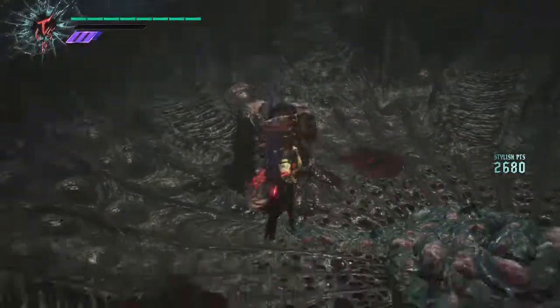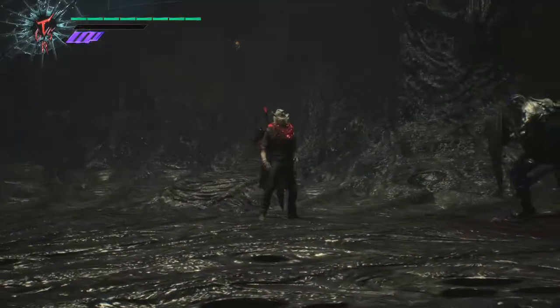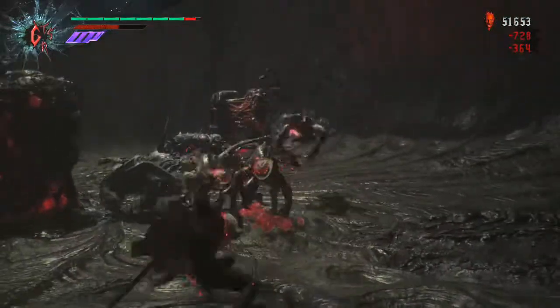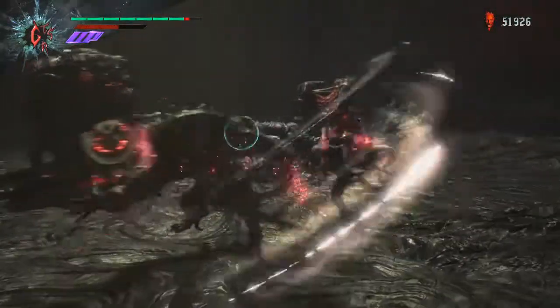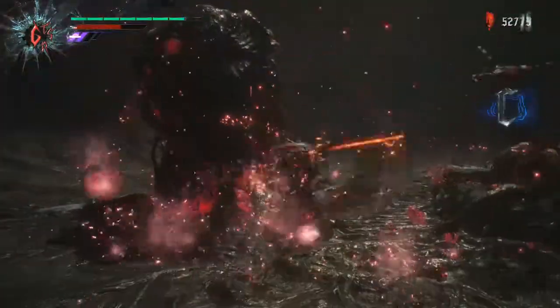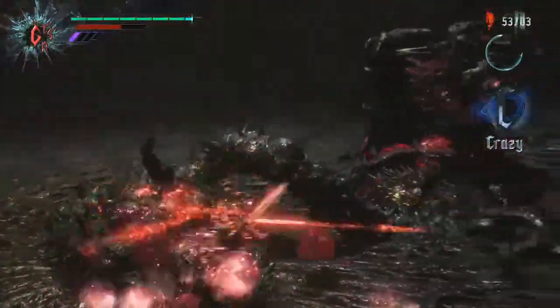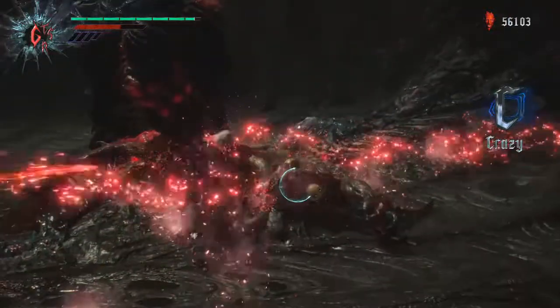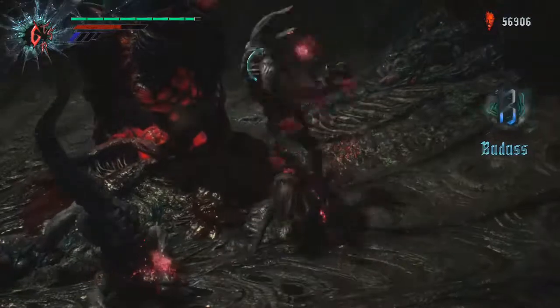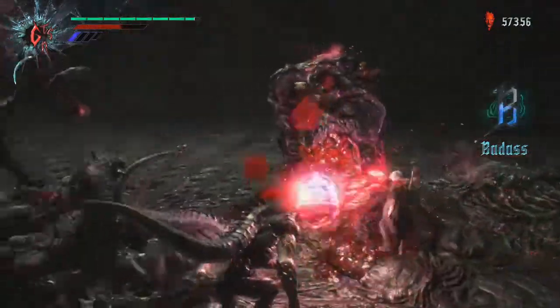Switch to Gunslinger mode on the d-pad left and fling the hat using RB and X on Xbox or R1 and Square on PS4. This puts your hat on an enemy, and while an enemy is wearing the hat they drop more orbs. The more enemies in hats, the more orbs you get — just keep chucking the hat until everyone's dead.